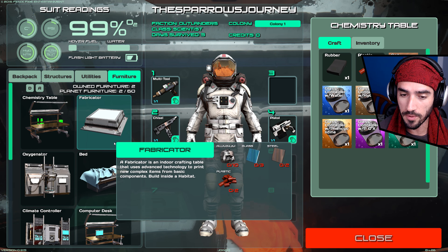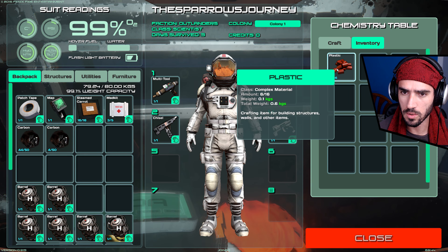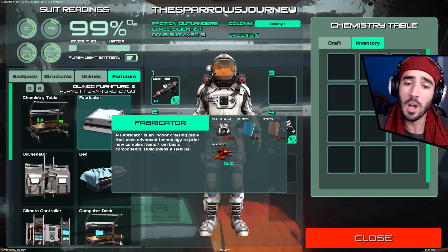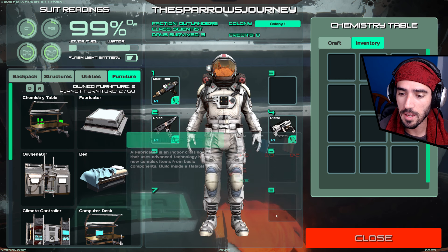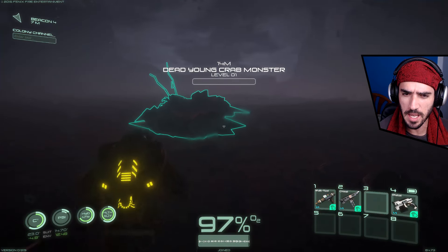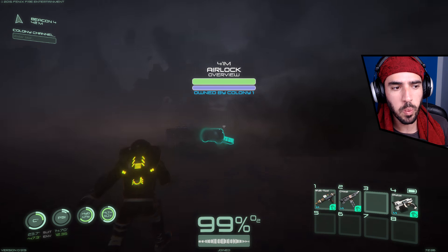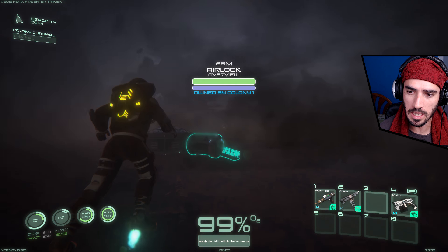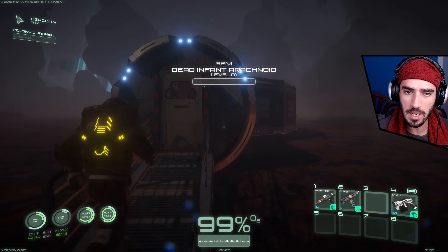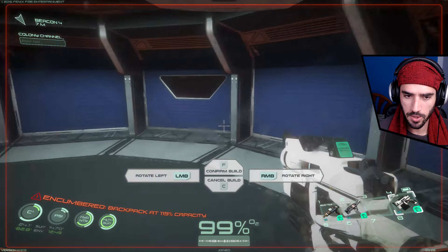There's wire in there as well — maybe you do that on the fabricator, which we're about to build. We should have two plastic. For the fabricator we also need aluminum, glass, and steel. We can build that inside the habitat. I'll go towards my forge. This weather is really being stubborn — it's always wind or fog or rain. You're never good to me, planet. Fabricator — all right, where should I put it?